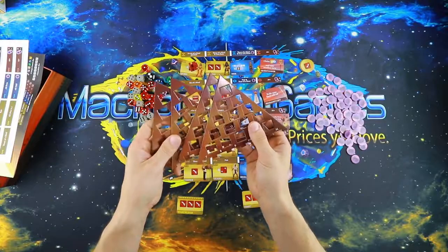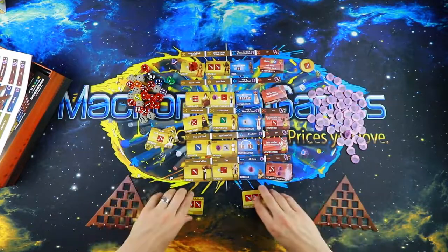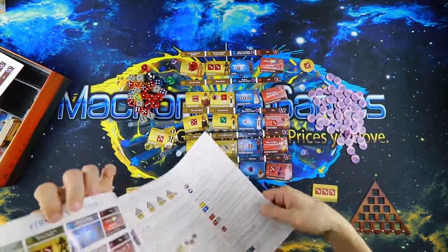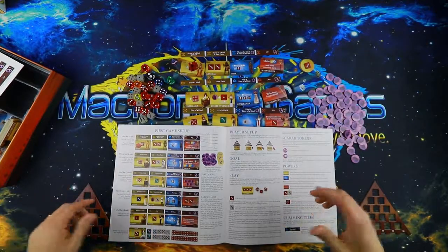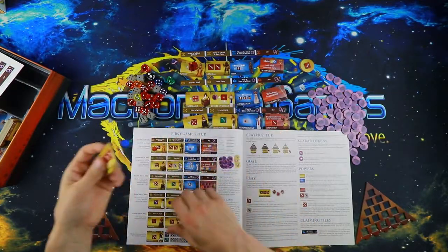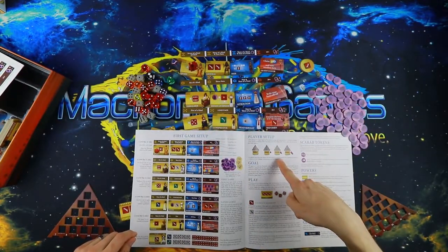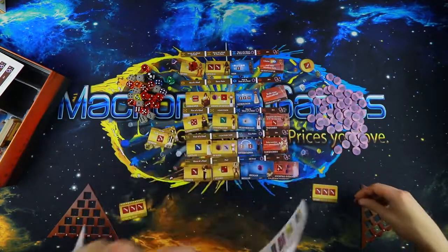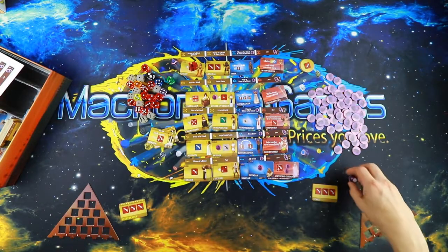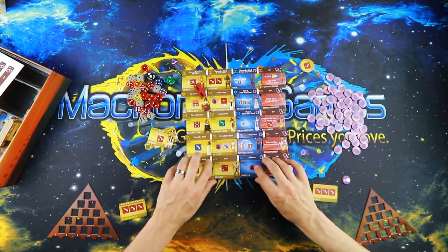You'll also notice there are these pyramids. You can hang on to them if you want, but they don't really do anything until the end of the game. We've got things just about set up here, but the last thing we're going to do is give everybody their starting stuff, which comprises the tokens — put them upside down, shuffle them around, everyone draws one, and whoever draws the start token is the start player. Then give the second player one scarab, the third player two scarabs, and the fourth player three scarabs.